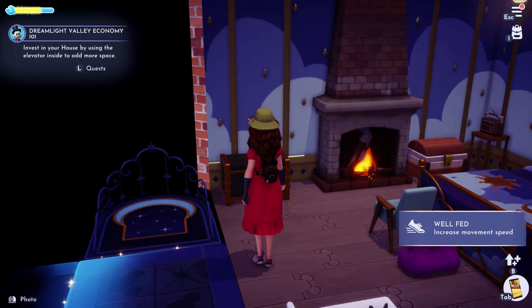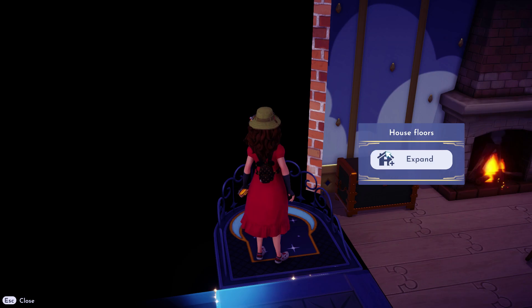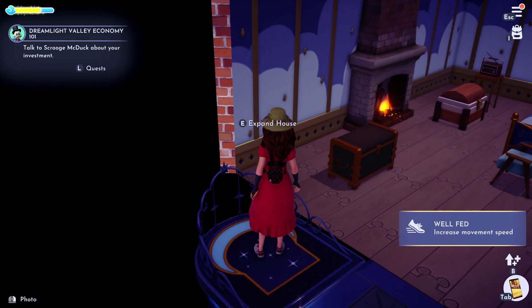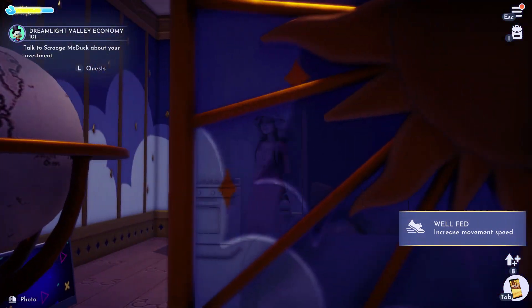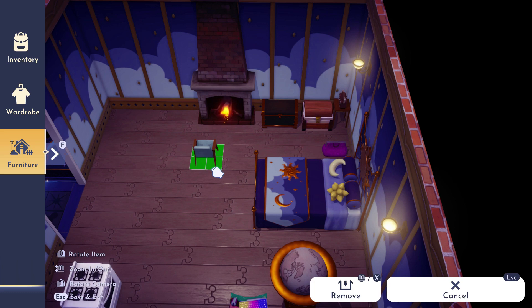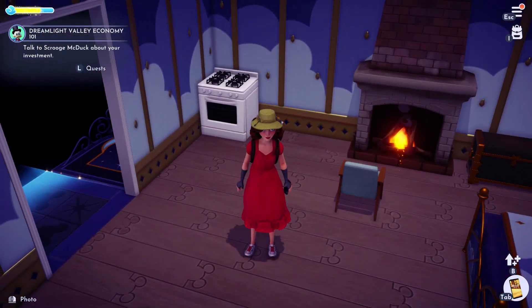This is how we expand our house — you have to have like a thousand for the first time, then it expands and becomes bigger. If you want to make it bigger again, you need two thousand. Every time it costs more money. Our house is now more bigger and wider. I thought since it's called an elevator we might get another floor up, but for now it's just bigger. After decorating and moving things around, I now have my computer desk and it looks much better with more space.